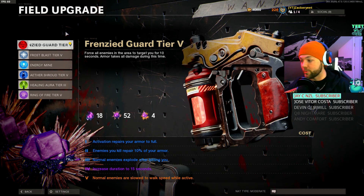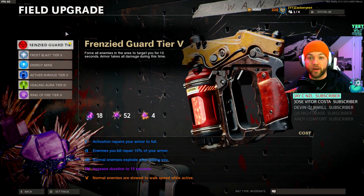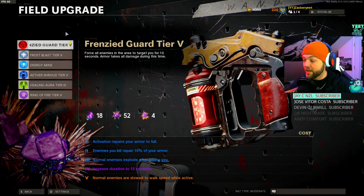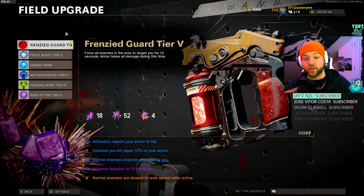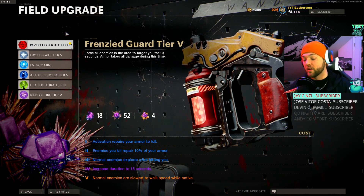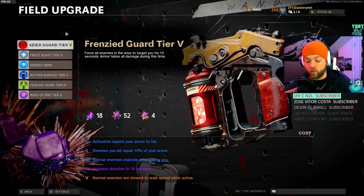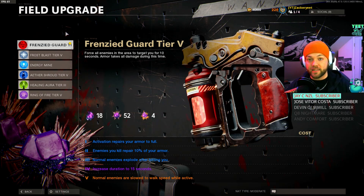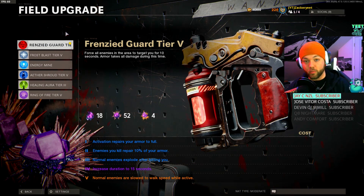Frenzied Guard is the new field upgrade from Season 2. Tiers 1 through 3: activation repairs your armor to full, enemies you kill repair 10% of your armor, and at tier 3 normal enemies explode after hitting you when you have armor. It's like a defensive Ring of Fire. At tiers 4 and 5 you increase duration to 15 seconds, and at tier 5 normal enemies are slowed to walk speed while active — super useful at high rounds where zombies are super sprinters, and in Outbreak during escorts, holdouts, or canister retrieves.